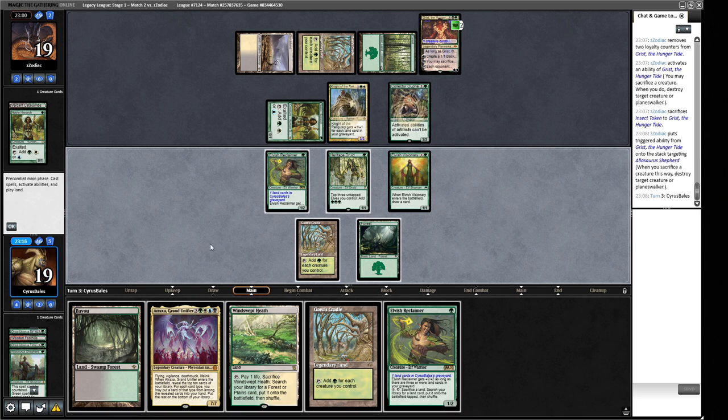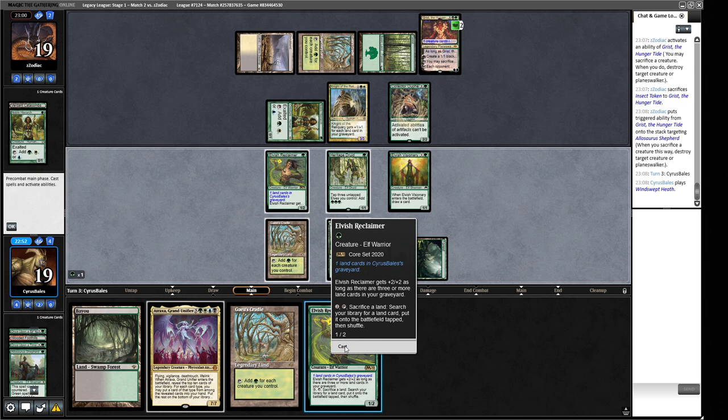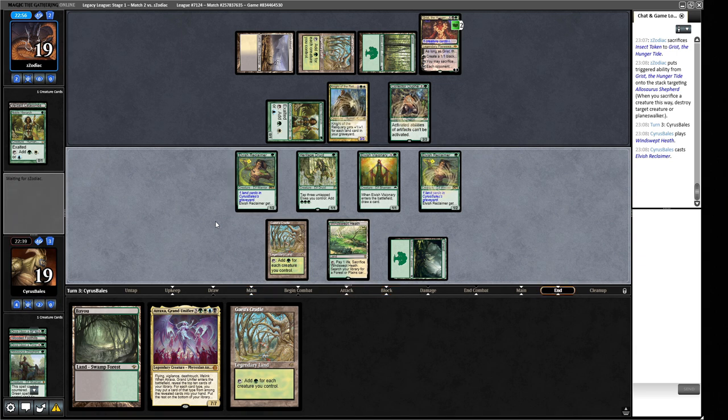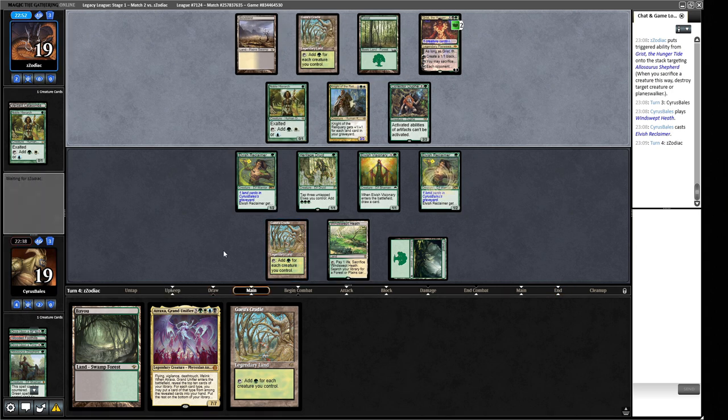Elvish Reclaimer comes down. We don't really have any spicy lands we can go find. We play Windswept Heath to get a Dryad Arbor and play Elvish Reclaimer. We can't attack and put two lands in the graveyard, but we can block and put two lands in the graveyard, so we get another Dryad Arbor to maximize our Cradle output. But our opponent has an active Knight — they might have Tabernacle or Wasteland to attack our Cradle. Fortunately they didn't play half the Dark Depths combo.